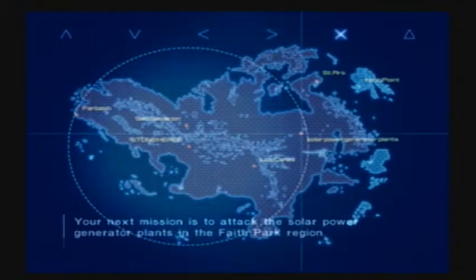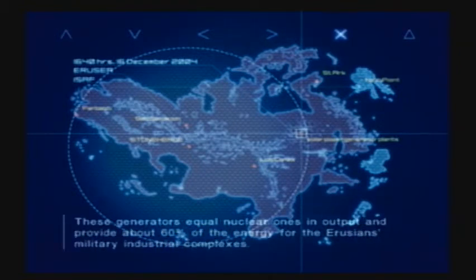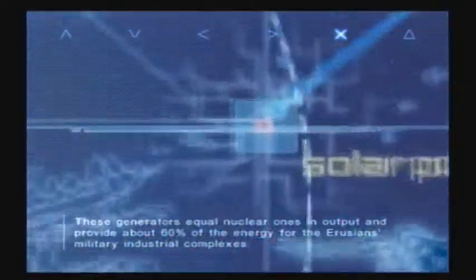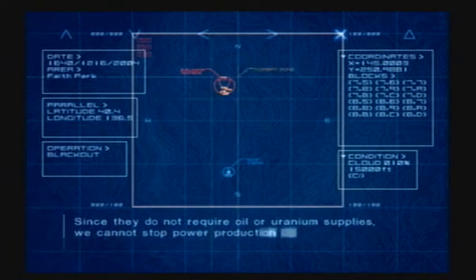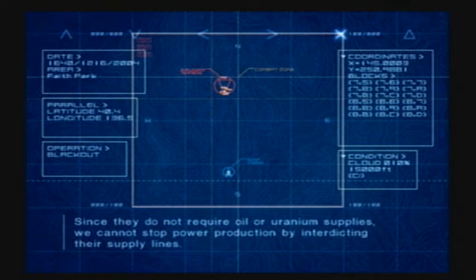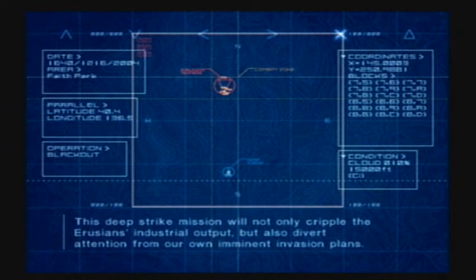Your next mission is to attack the solar power generator plants in the Faith Park region. These generators equal nuclear ones in output and provide about 60% of the energy for the Erusion's military-industrial complexes. Since they do not require oil or uranium supplies, we cannot stop power production by interdicting their supply lines. This deep-strike mission will not only cripple the Erusion's industrial output, but also divert attention from our own imminent invasion plans.